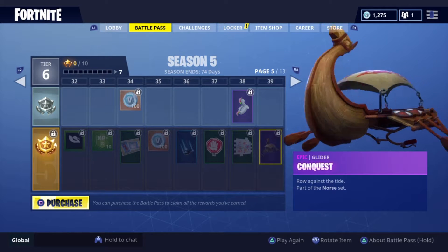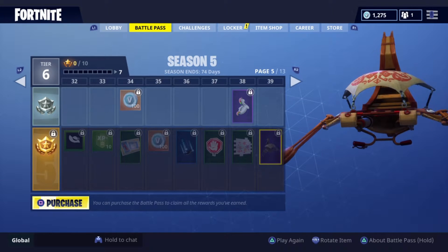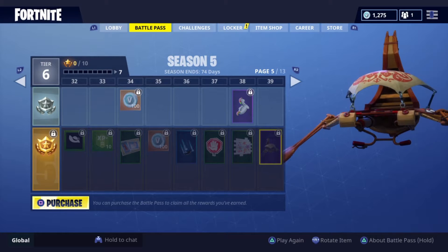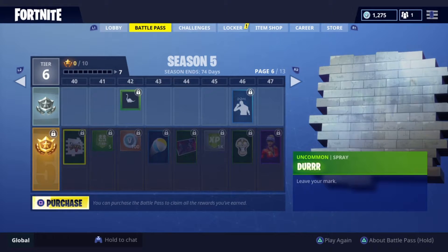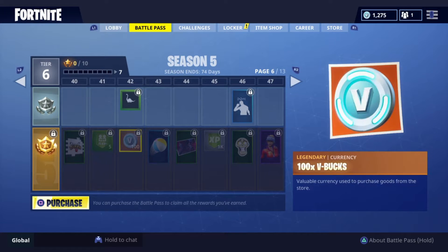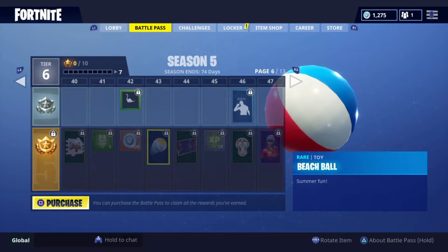Here's another glider — Epic Conquest. That is actually really cool. I like that glider a lot, that is really awesome. I'm definitely using this one. Got a tier burger spray. Downsville banner. And here's the third toy — beach ball, Summer Fun.